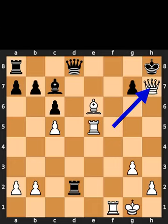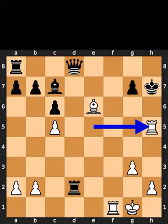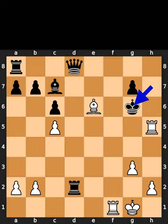White takes the pawn on h7 using the queen with check. Black takes the queen on h7 using the king. White plays rook to h5, check. Black plays king to g6. White plays bishop to f7, checkmate.